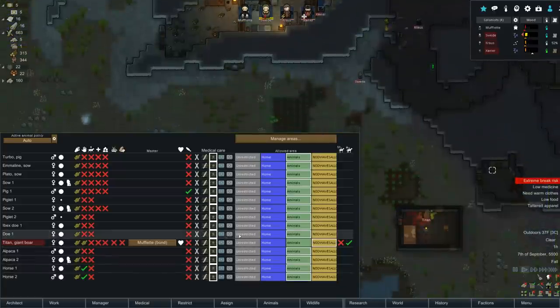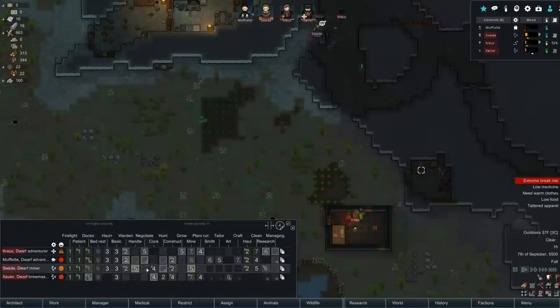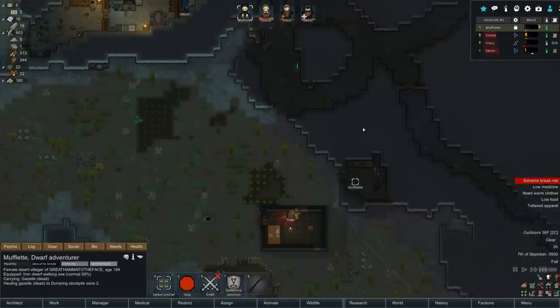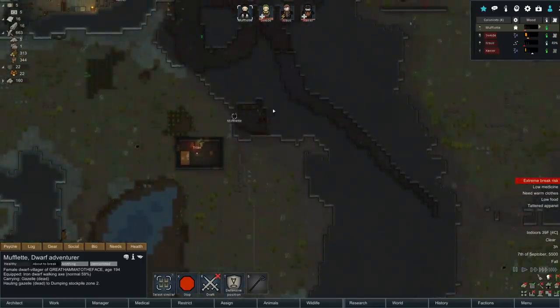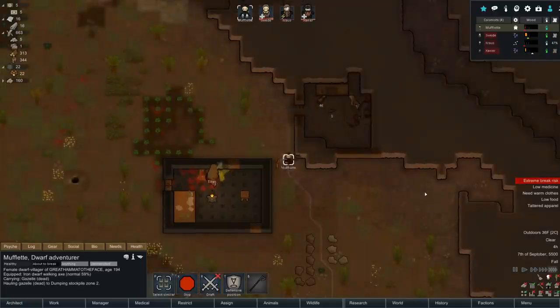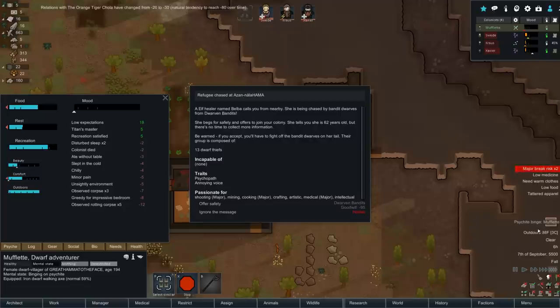We got 46 plains leather but I only butchered one of them. We have a doe and an ibex doe for the murder. It appears no one's doing animal handling. Let's get Muflet on handling - slaughter up to three. That looks good - someone always makes sure that gets done. We need more animals. Now she has to haul all these rotting corpses. I should have gone in and prioritized butchering. What a waste - eight of them rotted. We only have five meals. Muflet's moods could not be worse. Psychite binge on Muflet.